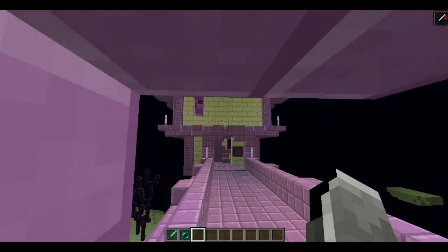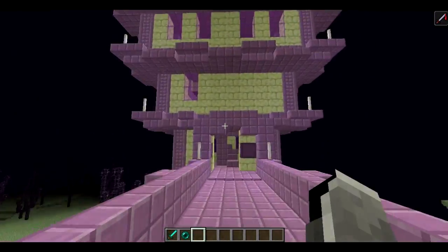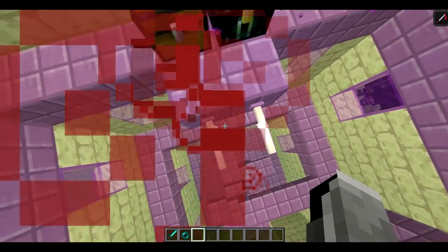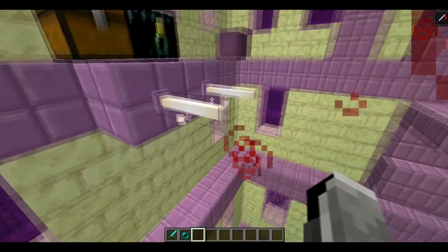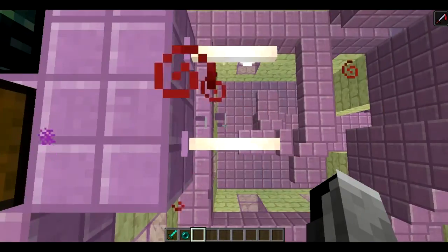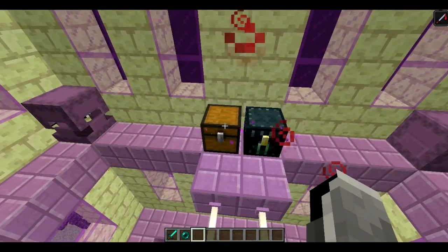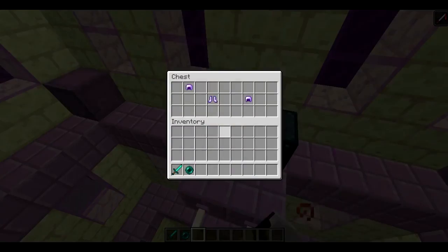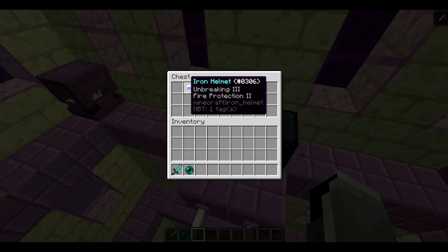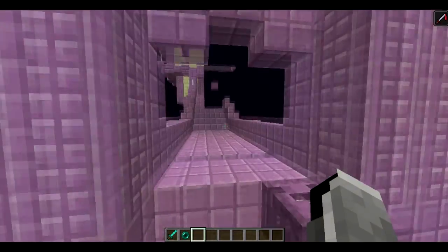The entire inside of this dungeon is parkour. There are also some other new blocks - the End rod, which is basically like a torch that lights up, except you can stand on them so they're part of the parkour too. There's an ender chest here as well. The dungeons have some pretty good loot - iron boots with Depth Strider 3, iron helmets with Fire Protection 2, and more.